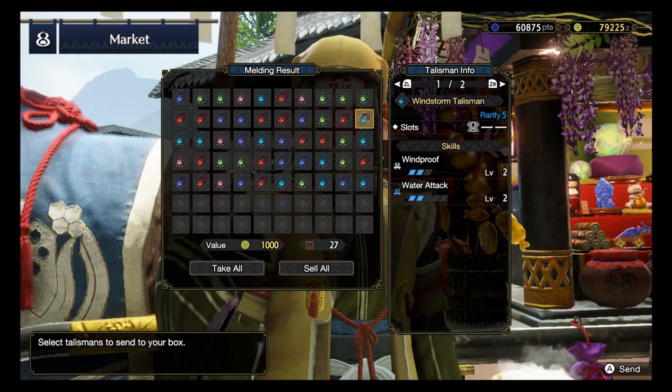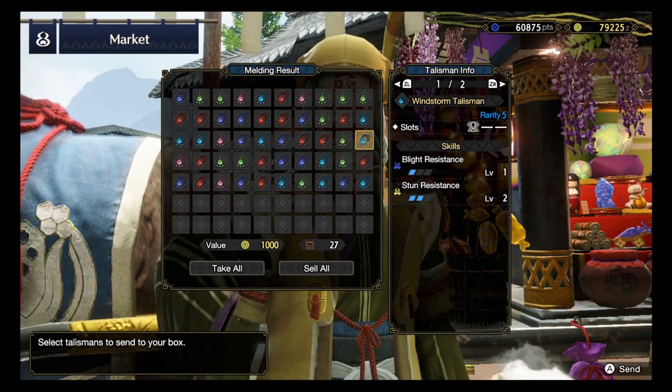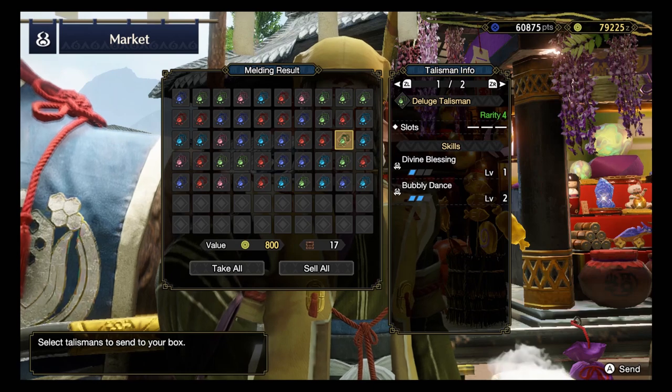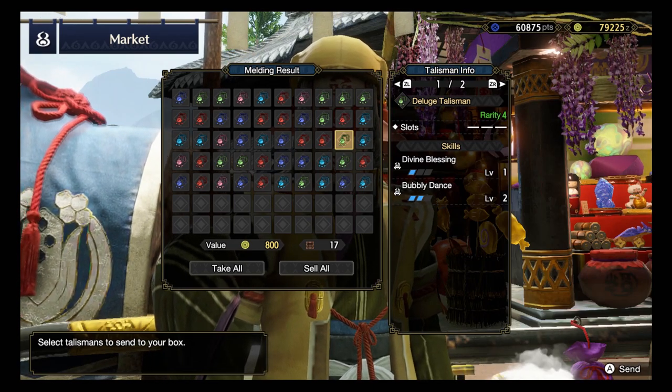Rank 5, Windproof 2 and Water Attack 2 with a level 1 slot - nothing so good. And then Blight Resistance - nah. Rarity 4, Divine Blessing and Bubbly Dance again, but no slots.